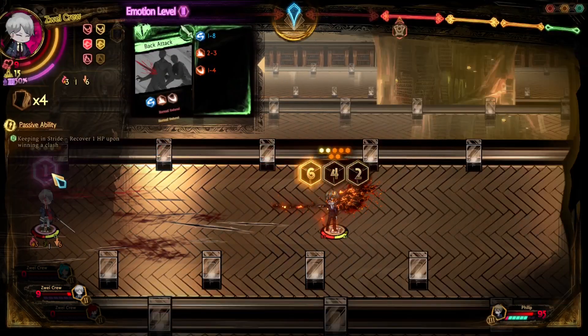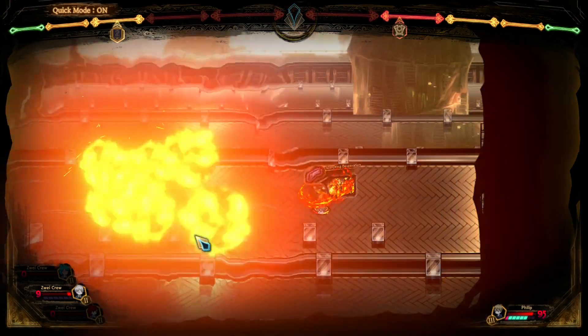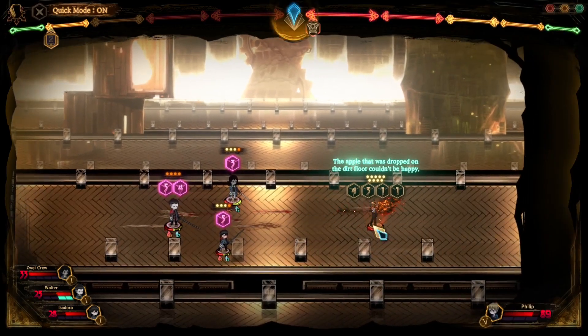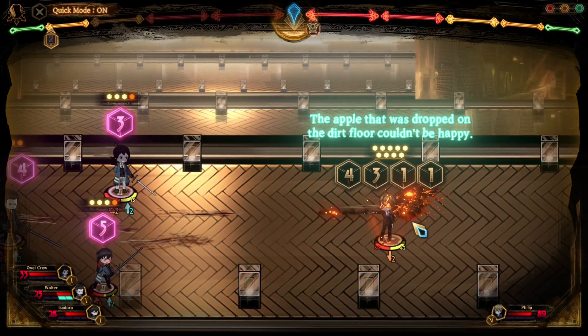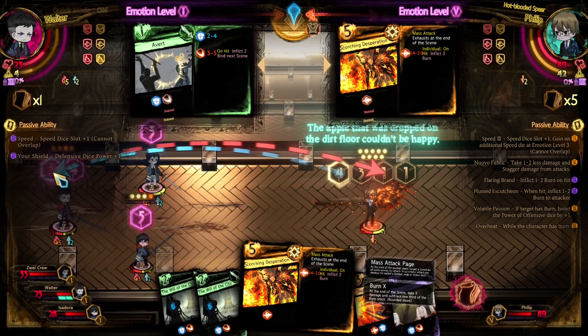As for the mass attack page itself: the scene after using Flames of Despair, Philip will strike a cool pose and obtain Scorching Despair, a 5-cost mass attack page with a 13–20 Pierce die that will inflict 3 Burn on hit. While the roll seems underwhelming, keep in mind that it's individual, not summation. If Scorching Despair isn't used on the scene it was obtained on, it exhausts.